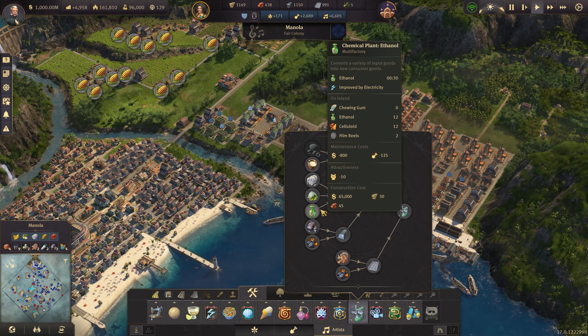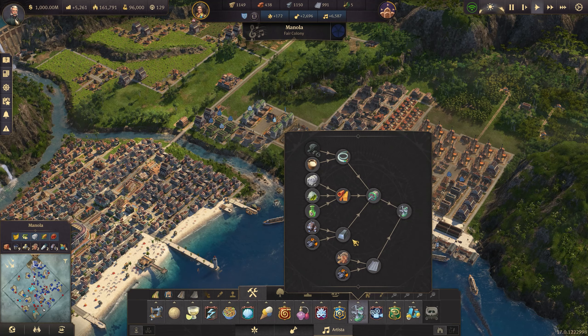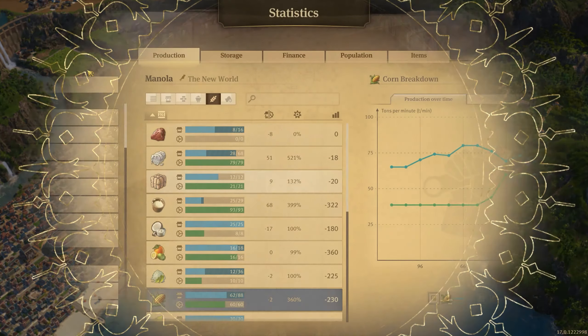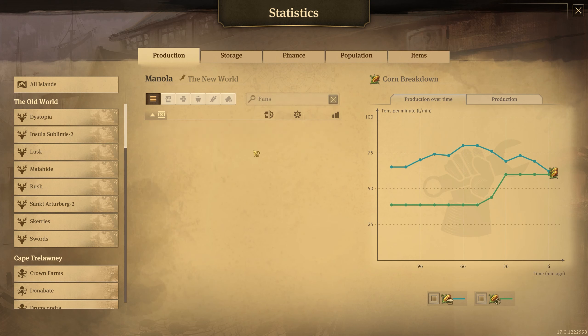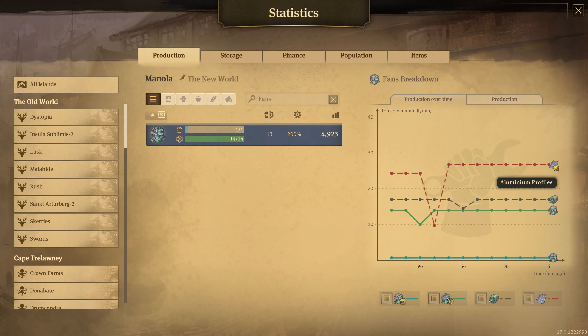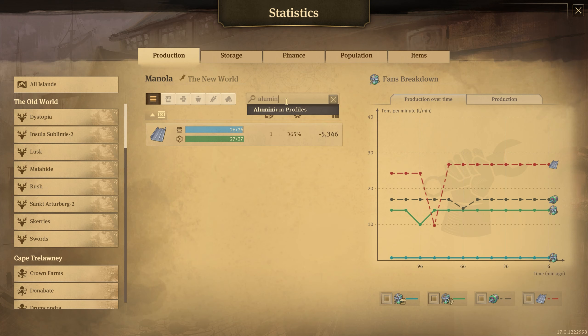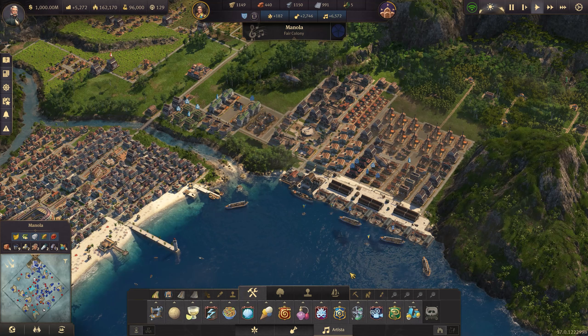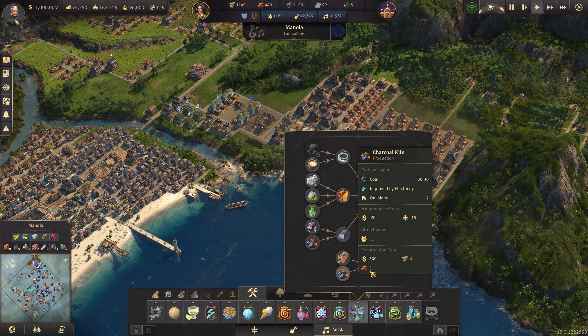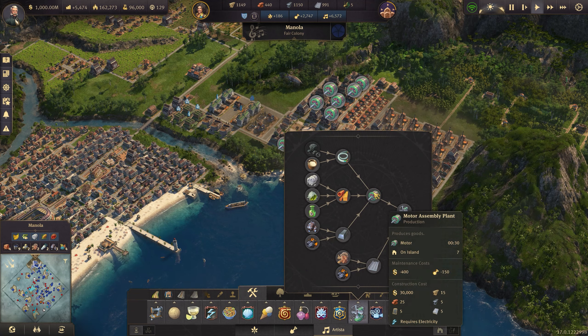Next we're going to have to work on cotton. Wood comes in from Docklands and from one of our islands in Cape Trelawney - wood and corn mixed together makes ethanol, and we use corn in silos in different places too. That's probably enough for perfume. Fans have a crazy production chain - we've already checked ethanol so that's totally fine. If I'm not mistaken, the only place that makes fans would be here, and we're actually okay at 27 over 26 for aluminum. Coal is brought in via Docklands, so that's fine - coal, bauxite, aluminum all being produced fine.